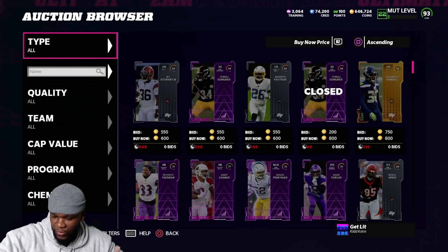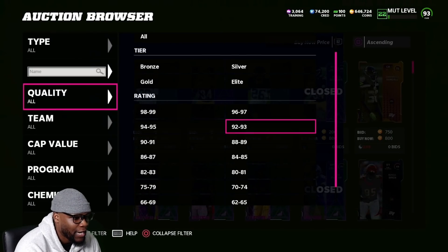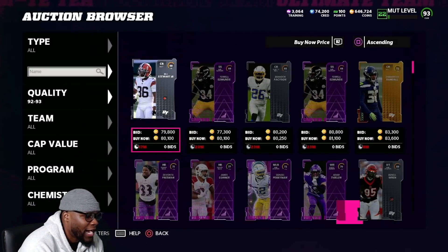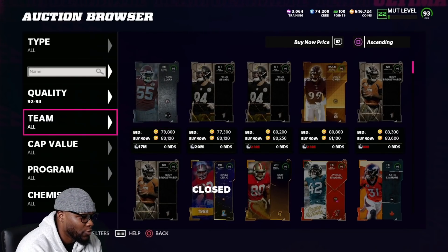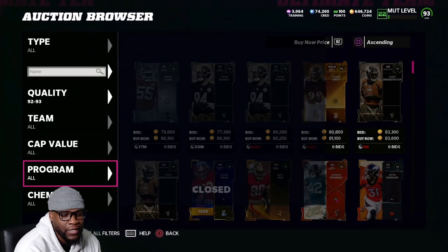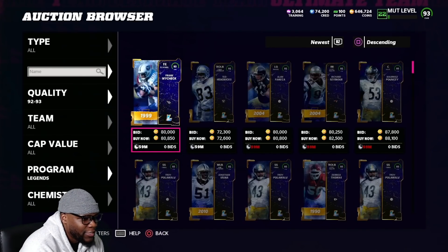What's good y'all, today we're getting into a nice little sniper session. I'm hopping into my favorite filter — 92 to 93s. I don't think the prices dropped on me, but everything dropped a little bit which is solid. We've seen some cars at 80,000 and I'm wondering if it's a buyers or sellers market, but we're gonna find out and flip through program by program.